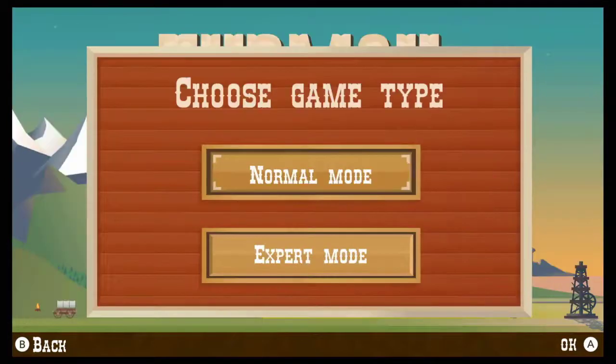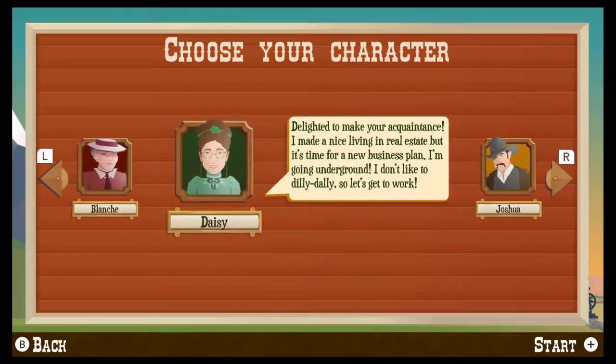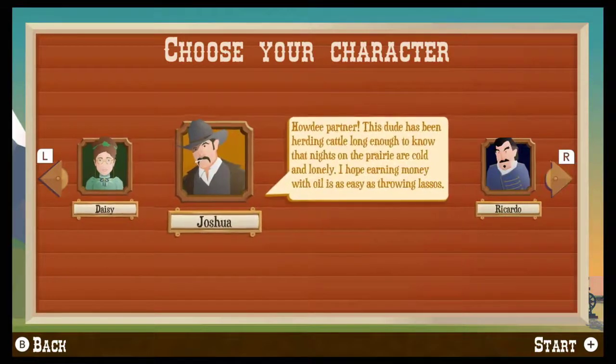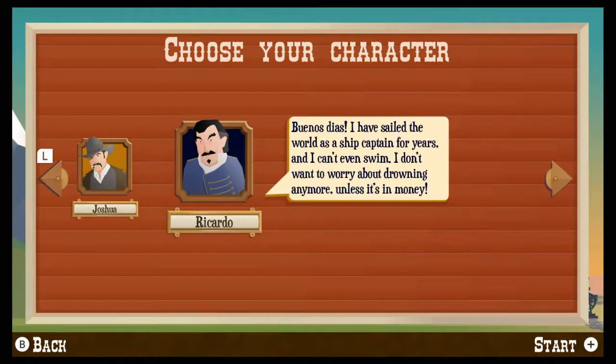Starting up the game will prompt you with your choice of a single one-off experience, or you can go ahead and begin the campaign to start the game proper. After that, go ahead and choose whichever character suits you best of the four available, each with their own little bio, though your character choice won't have any effect on the gameplay itself.